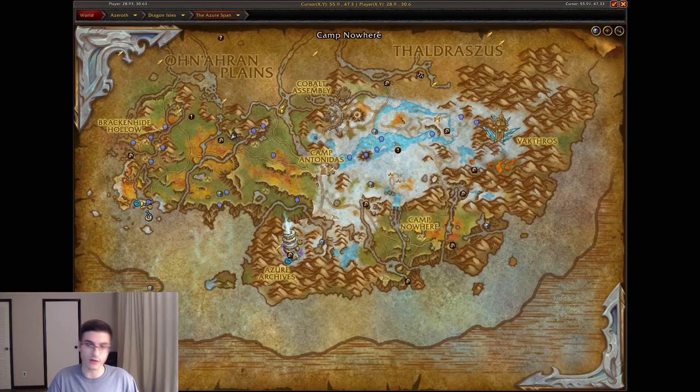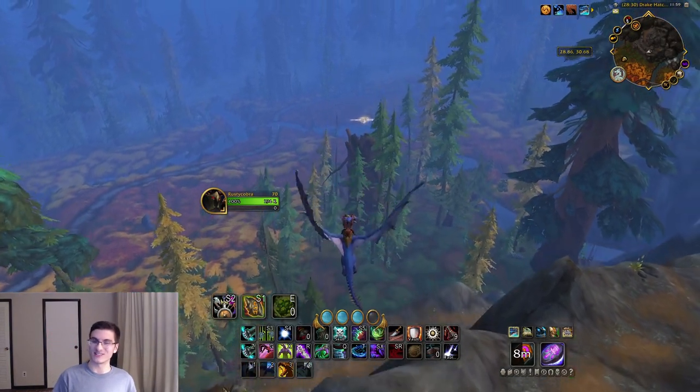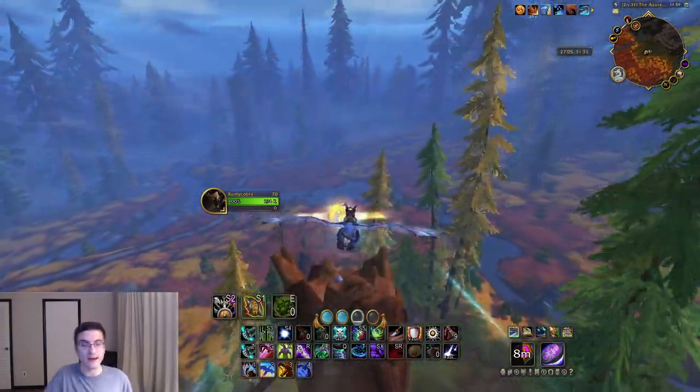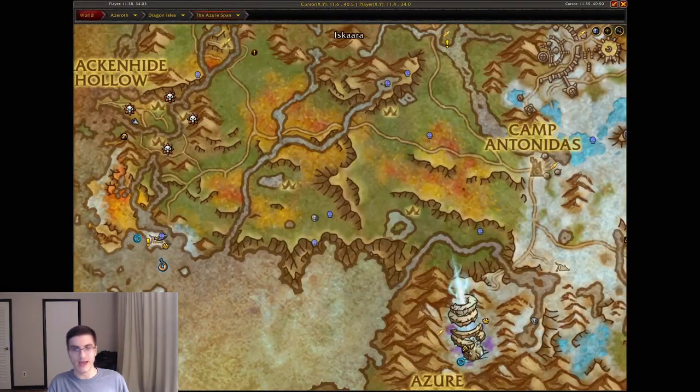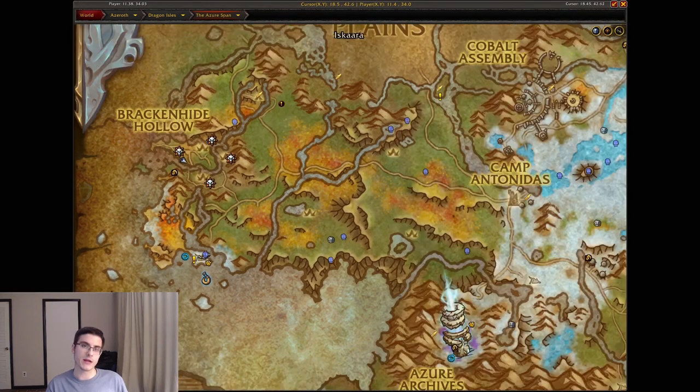Heading west of that, go to Creektooth Den — this is the area that looks like Grizzly Hills; I love it, it looks so good. Above a broken tree here is going to be the Creektooth Den dragon glyph.